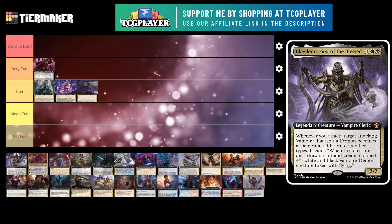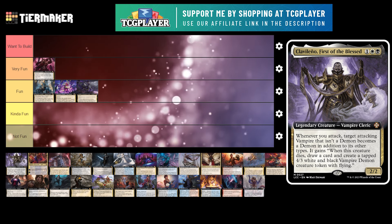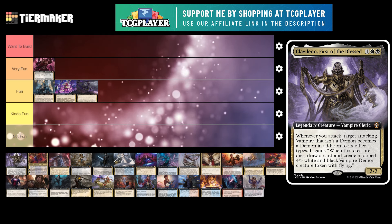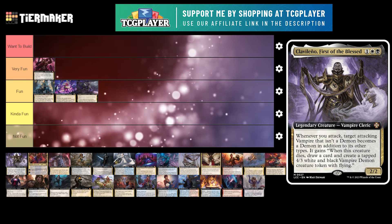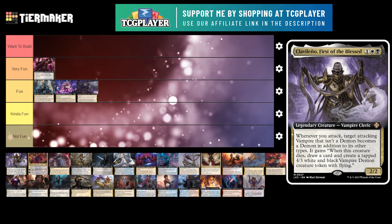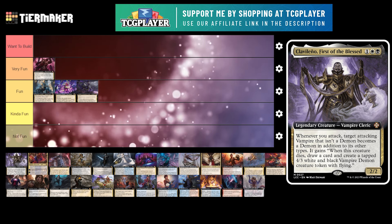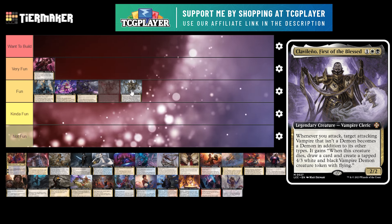Next up is Calvano, First of the Blessed, from the Vampire Precon from Lost Caverns. It's a 3 mana 2/2 vampire cleric. Whenever you attack, target attacking vampire that isn't a demon becomes a demon in addition to its other types. It gains: when this creature dies, draw a card and create a 4/3 black-and-white vampire demon creature token with flying. That's a lot of text. So whenever you attack, any vampire — even a token — becomes a demon, and when it dies you get a 4/3. I was actually really low on this commander originally, but thinking about it more I think it could be pretty fun. My biggest issue is that it's only one vampire a turn — I wish it was more, like 'whenever you attack an opponent with one or more vampires.' So if you attack three people, you're incentivized to make three demons. Overall I'm going to put this under fun — less fun than Enchantress, but still a fun commander.